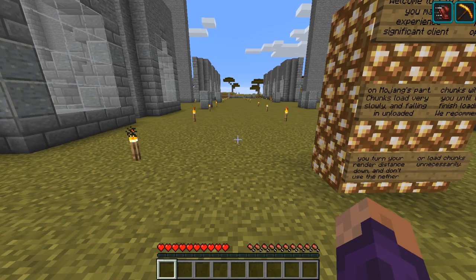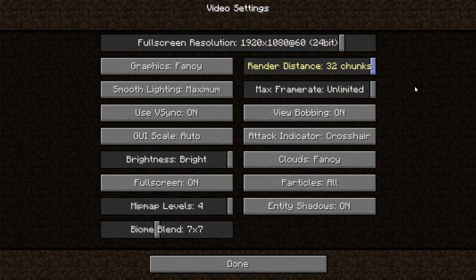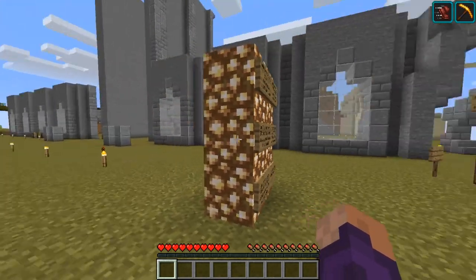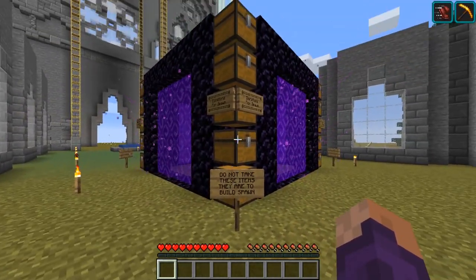In that case let's go to my options and lower the render distance immediately — if falling through the floor is one of those things. Video settings, chunks — let's take it down to 21 for now. Right, so this is the main spawn area.